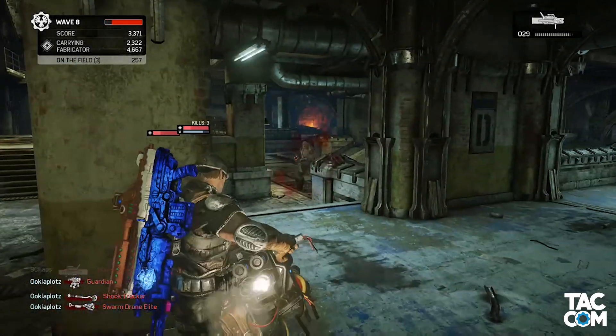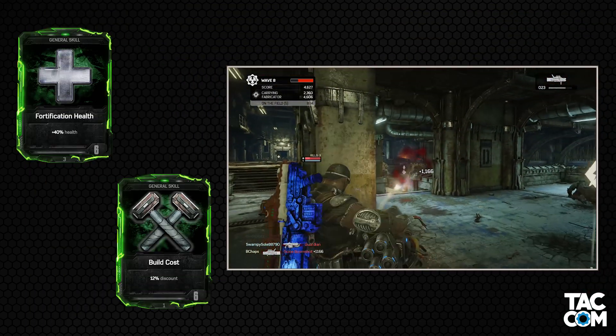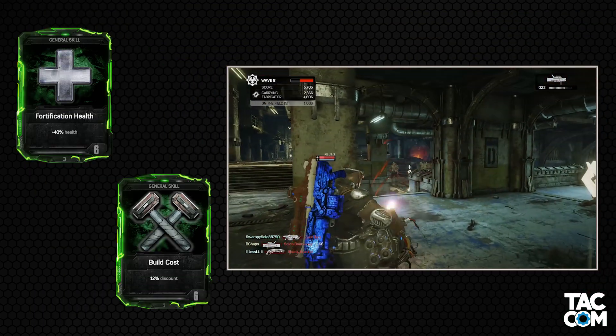I don't see the general cards being too viable. You're probably not carrying stuff, you're not buying stuff, so you don't need health cards or cost cards, and executions are a rare sight. That just leaves us with Team Revive. I'd say the Heavy is probably the most likely contender in our group to have this card, so I'll give it a bit more time on this video.